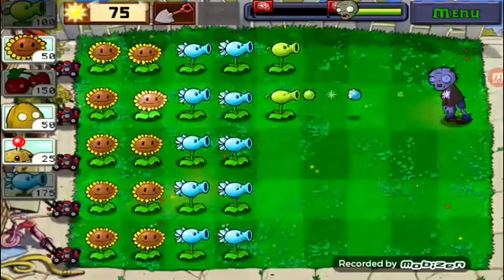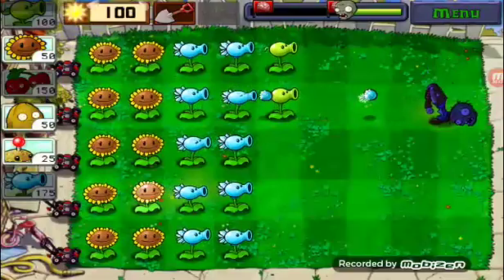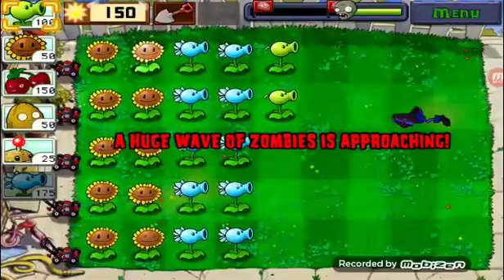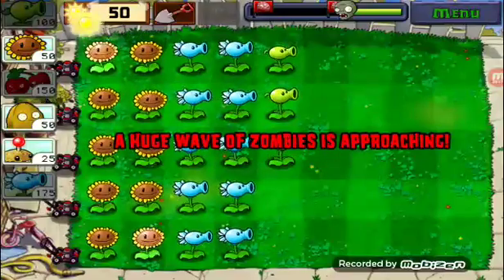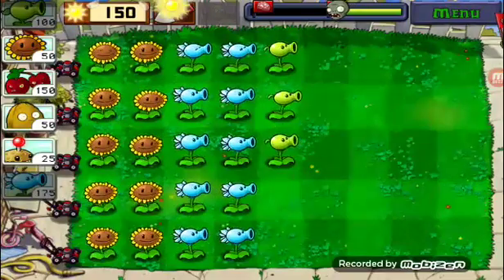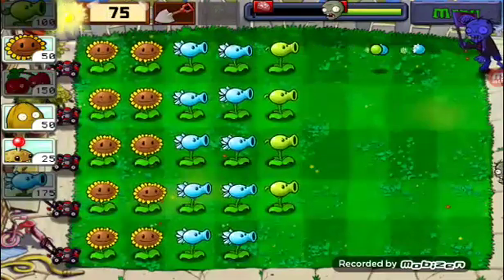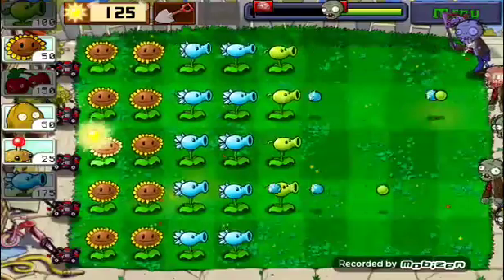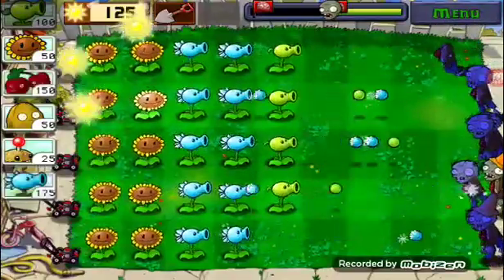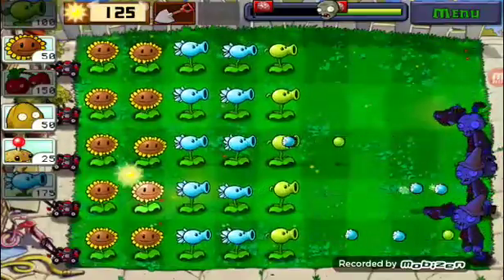There's no difference between the Pea Shooter and the Snow Pea — all that's different is that it slows zombies down, but Pea Shooters can't do that. And I only just realised it's a flag zombie, which means there's going to be loads of zombies.